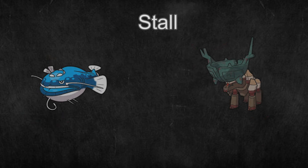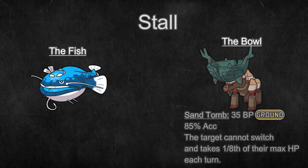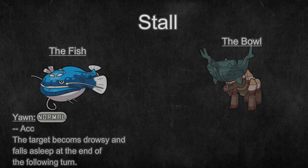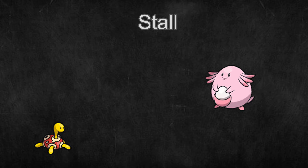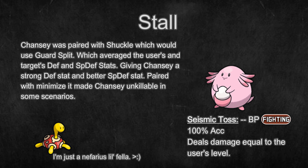The most successful version of this recently has been the Fishbowl archetype, which includes Dondozo and Ting-Lu. Both are very bulky Pokemon, and they use moves like Sand Tomb to trap opponents in and do residual damage, Ruination to deal guaranteed 50% of the target's current HP, and Yawn to put your opponents to sleep. In previous generations, some Pokemon would use setup moves like Minimize to increase their evasion and things like Seismic Toss that would deal guaranteed damage based on the user's level, really eliminating the need for an attacking stat.